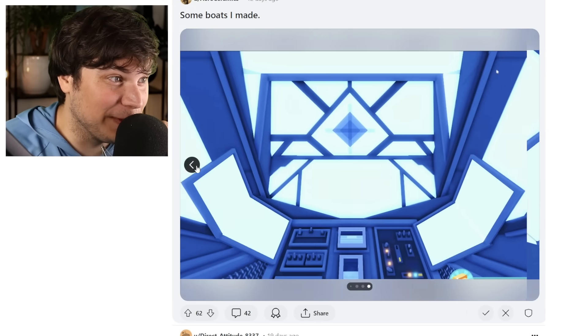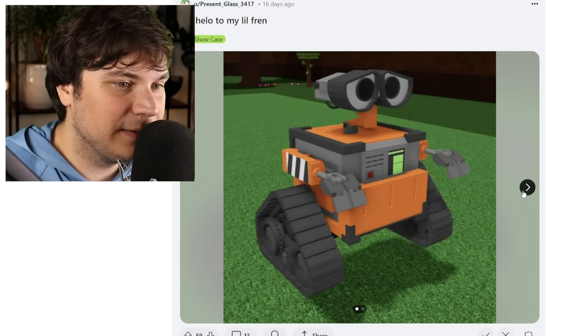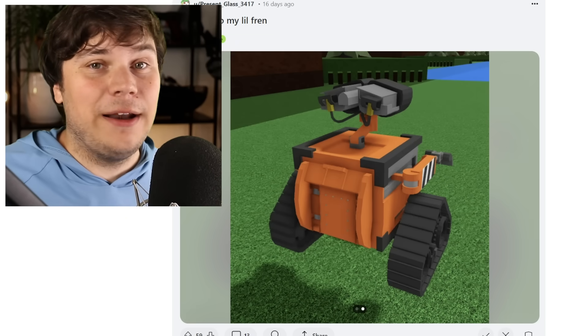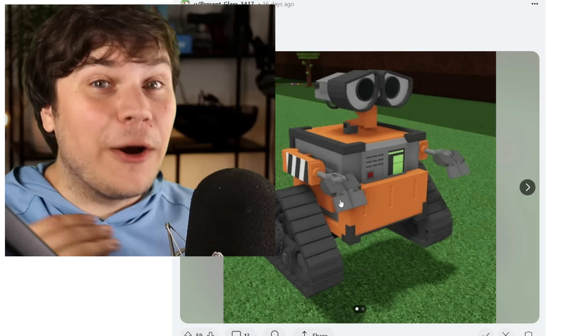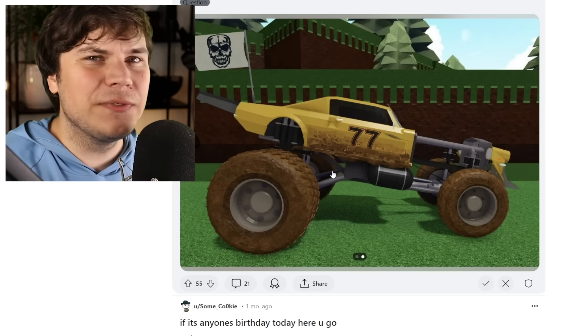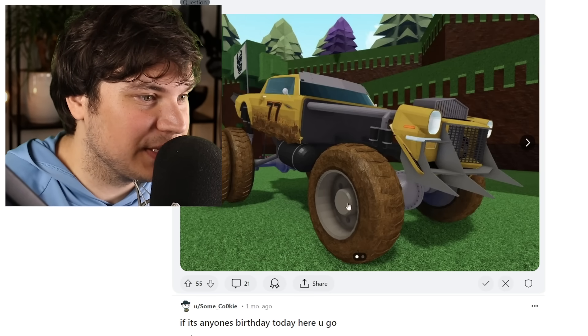Oh my god, it actually looks really flipping cool. Say hello to my little friend — it's Wall-E. I hope this thing works. I want this thing to move around, I want to greet it, I want to kick it to the ground. Make it work — it's just a hundred times cooler. I'm not sure if this is from the new Mad Max movie, but this does look really cool. I love the details on this thing.